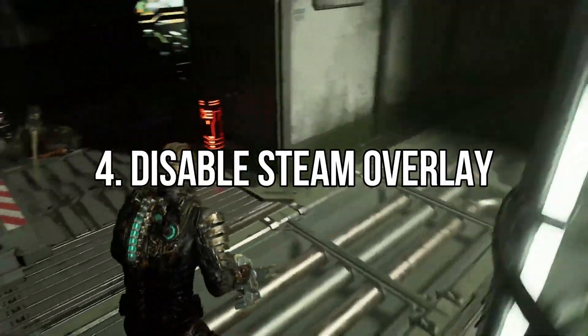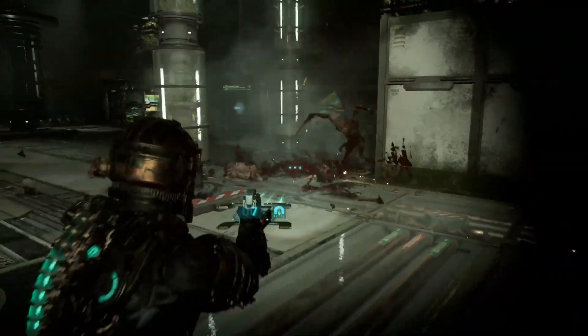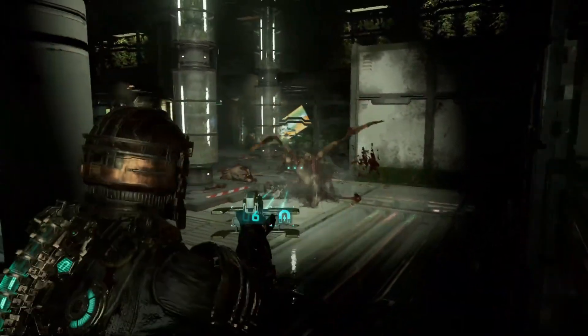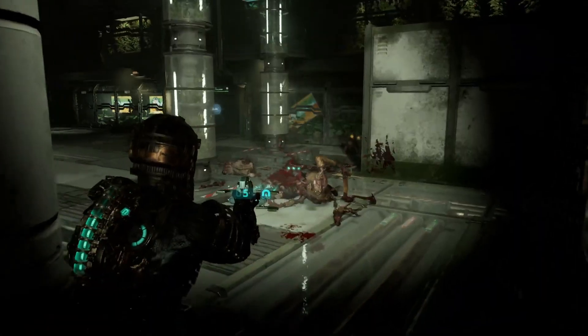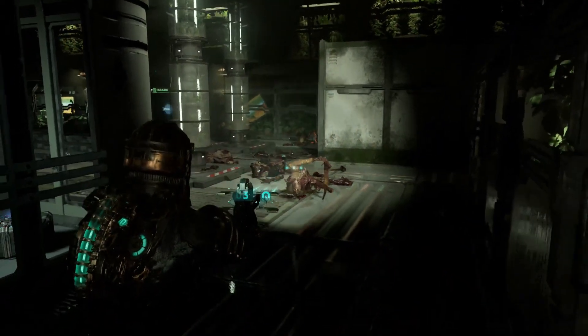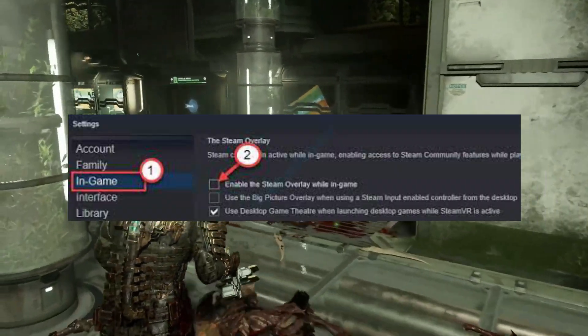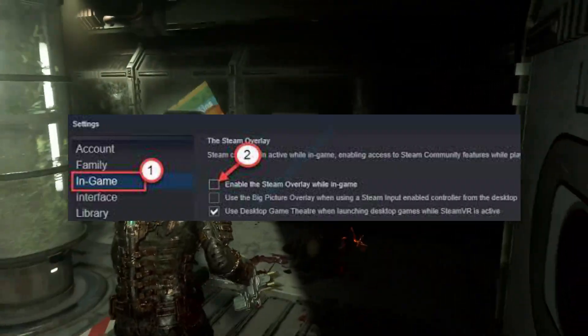4. Disable Steam Overlay. If you have the Steam Overlay enabled and the frame rate suddenly drops while playing Dead Space Remake, you can try disabling it. Open Steam and go to Library. Right-click on Dead Space Remake and click Properties. Uncheck the 'Enable Steam Overlay while in-game' option in the General tab.